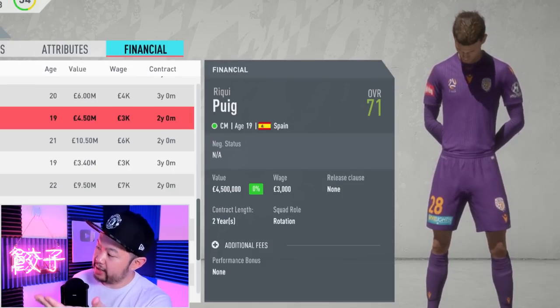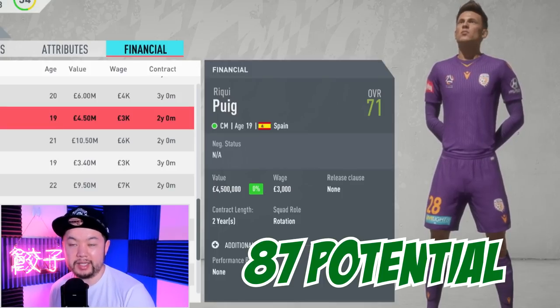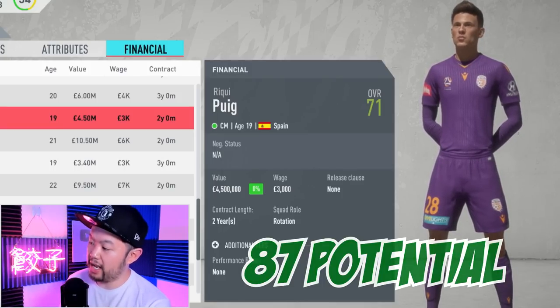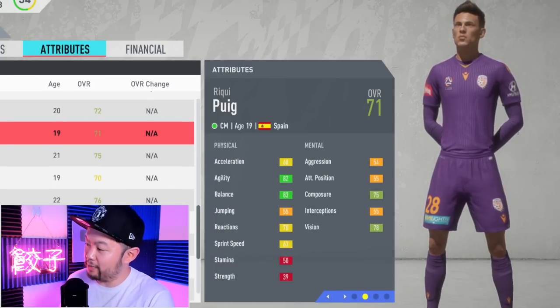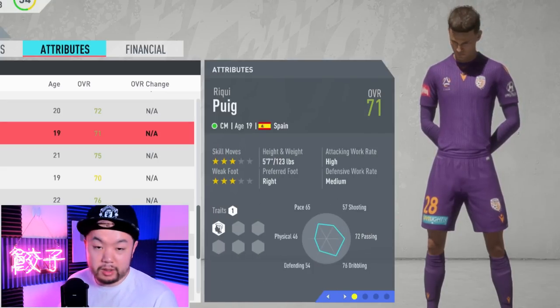Next up is the Barcelona man, Puig. He comes in at 71 overall and can get up to a potential of 87, with a starter value of 4.5 million. He's from the La Masia academy, so he's probably overrated, but if you want the next Iniesta, he's probably your closest bet.